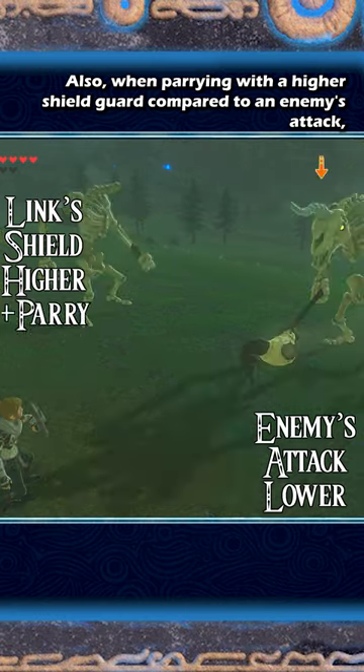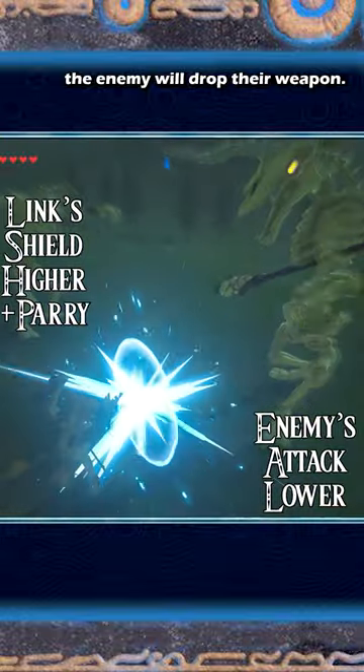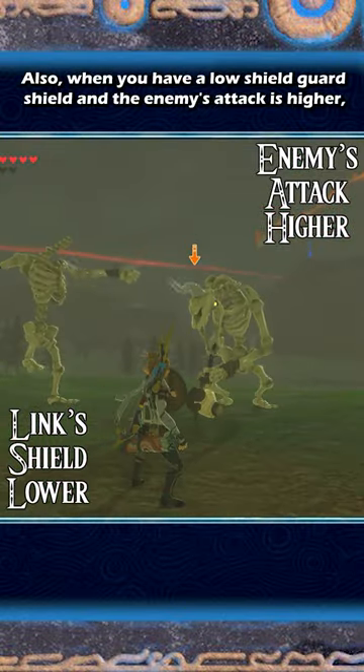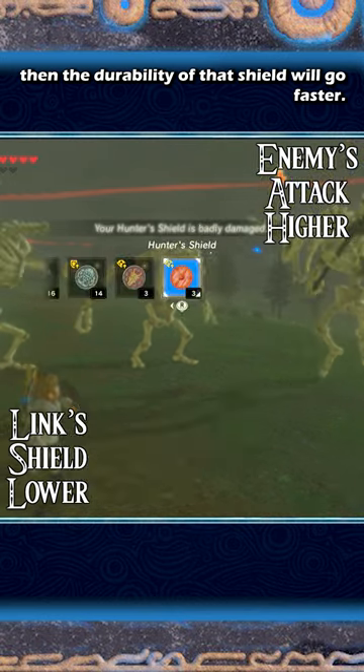Also, when parrying with a higher shield guard compared to an enemy's attack, the enemy will drop their weapon. Also, when you have a low shield guard shield and the enemy's attack is higher, then the durability of that shield will go faster.